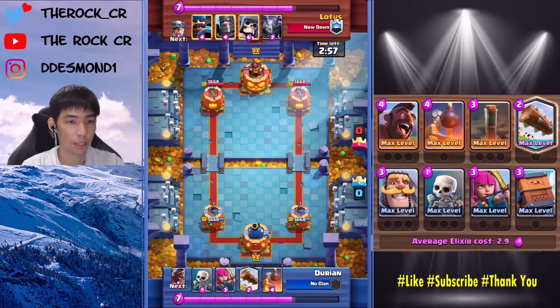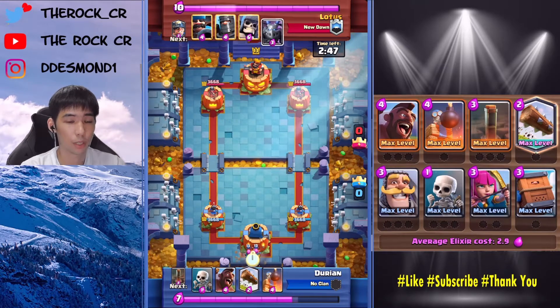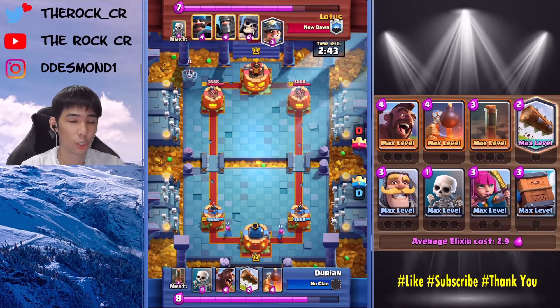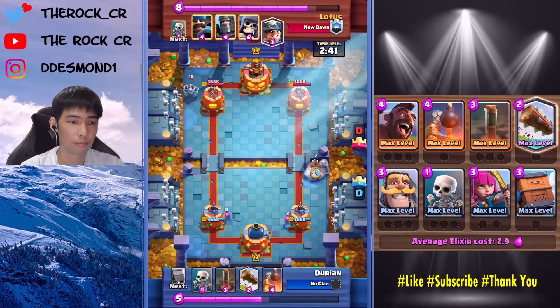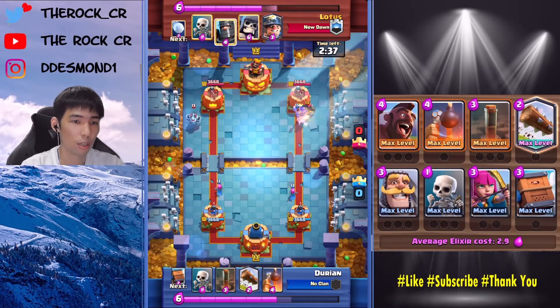First replay here, we're gonna play against Lotus, who is playing the Giant Skeleton Balloon deck. Usually with Balloon it's a hard matchup because you have to defend perfectly. If they're playing Balloon Arrows, it's usually a GG, because that basically kills your Archers. So we go with the Hulk and play pretty okay.